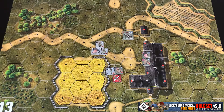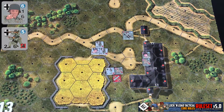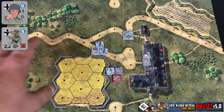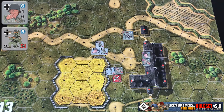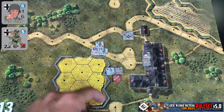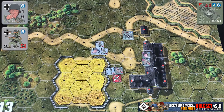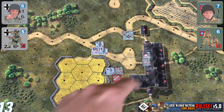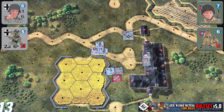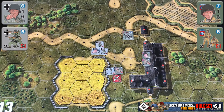The short version is: for our German squad here, anything within two hexes of them is going to be treated like you normally would. So you count out two hexes in any direction. Our Sherman tank over here, they could see, spot, and shoot at it as normal. But these American squads over here in the building, they wouldn't be able to, because they're farther than two hexes away.